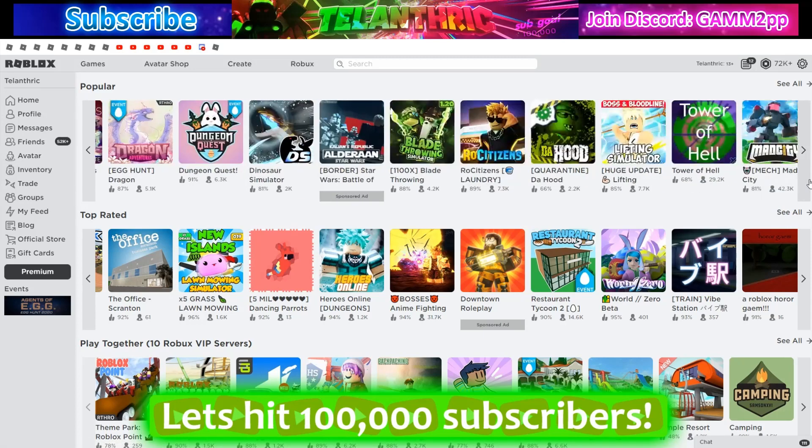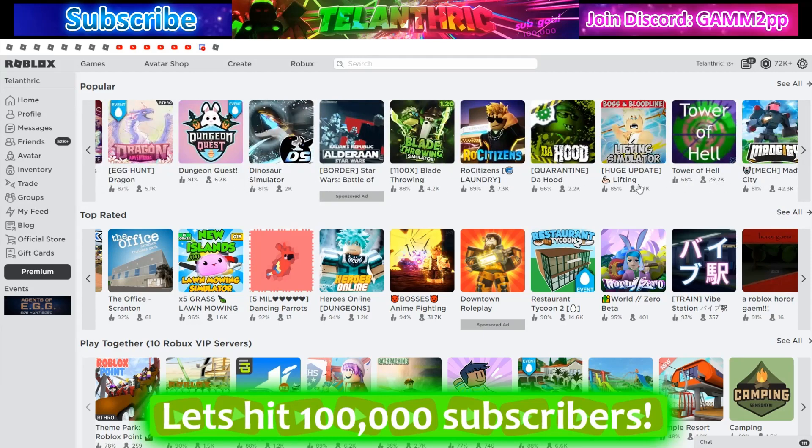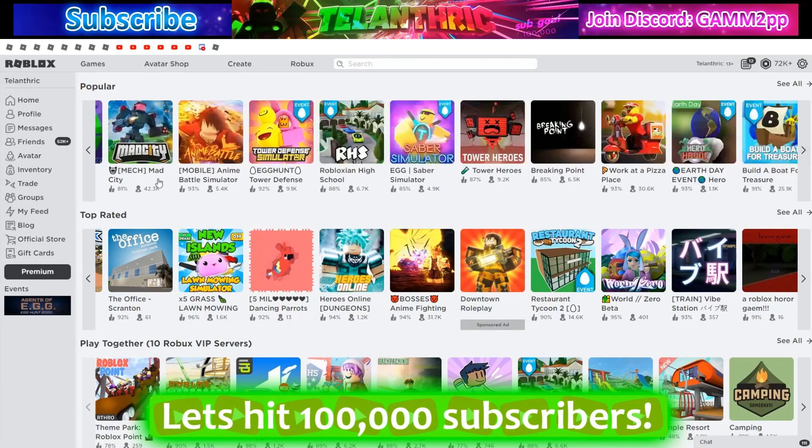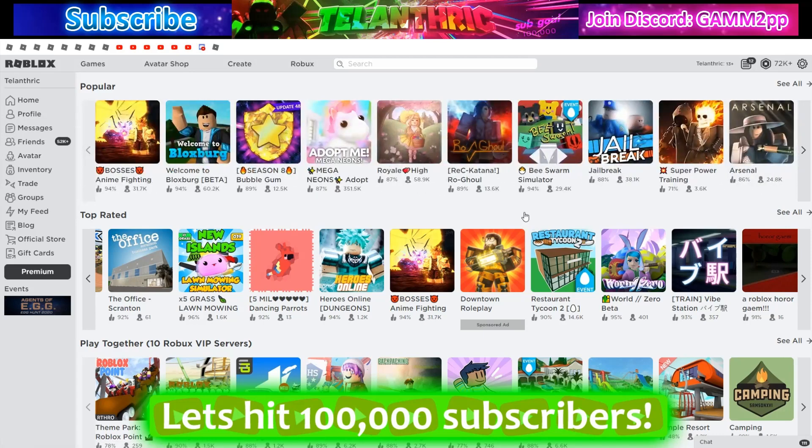The Popular page really needs to be fixed. Mad City has 43,000 players and more players than Jailbreak, but Jailbreak is at the very front of the page while Mad City is way at the back. There are games with 3,000 players in the first section of the Popular page, while a game with 351,000 players appears after one with just 12,000. It's completely broken.